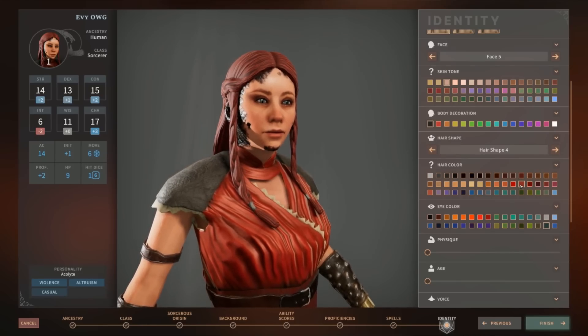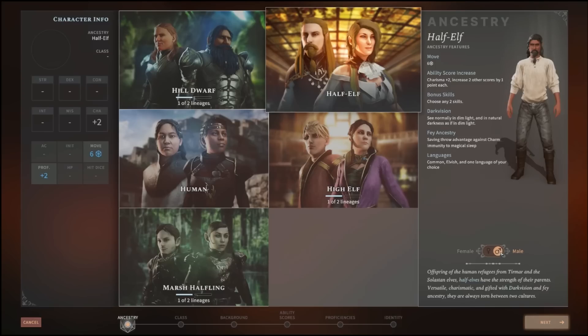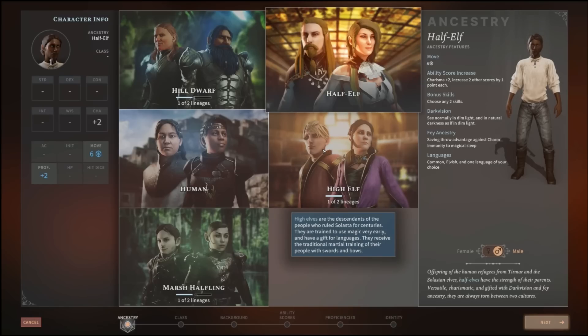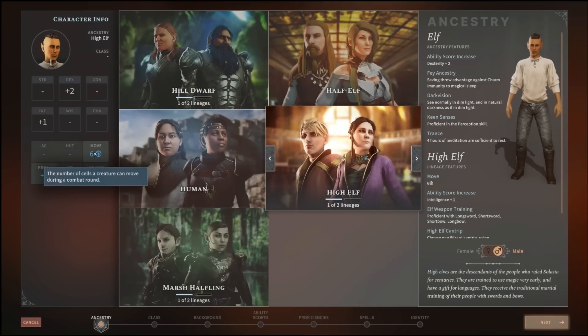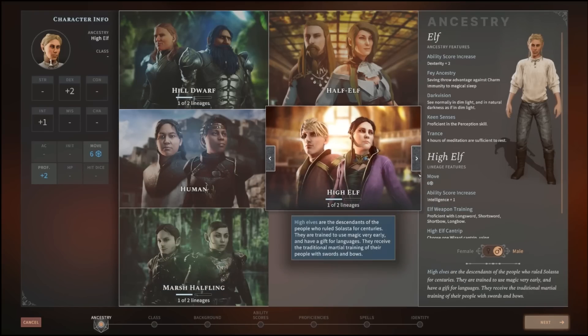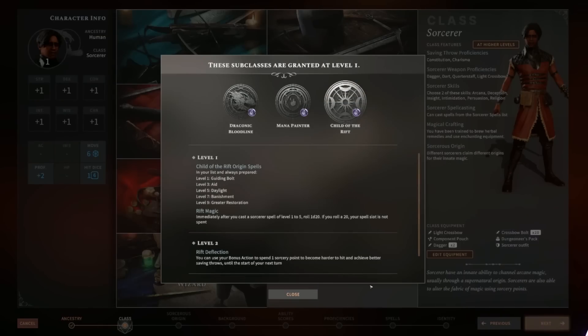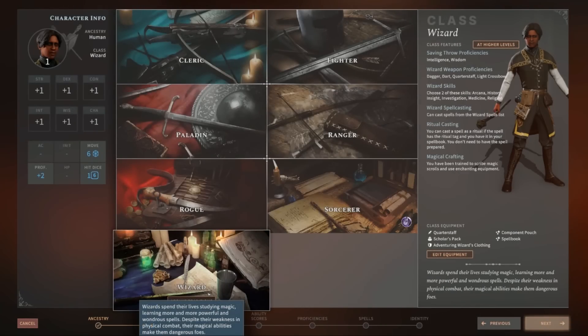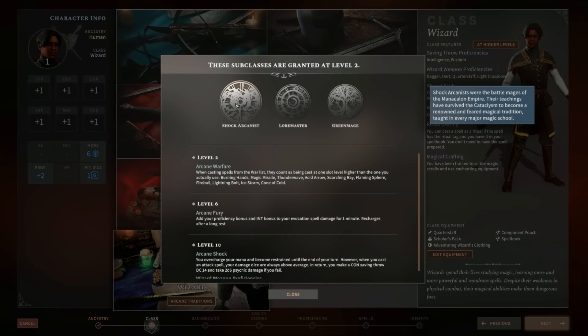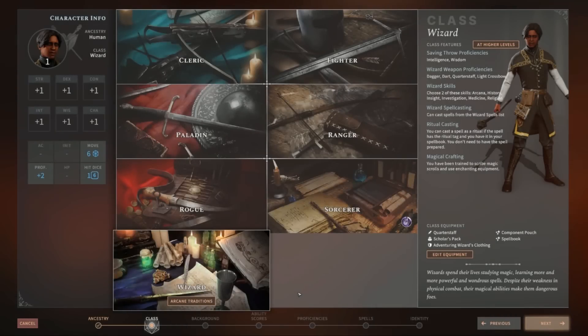Let's get into the character creator right now and talk more about the sorcerer as well. First up, there's ancestry — choose wisely because there are advantages and disadvantages with each ancestry. Humans are more well-rounded but lack specific skills, while the elf can use dark vision to see in dim or dark areas. This game has key gameplay features around darkness and light. As you get deeper into character creation, you'll run into the classes: there's cleric, fighter, paladin, ranger, rogue, wizard, and the recently added sorcerer.